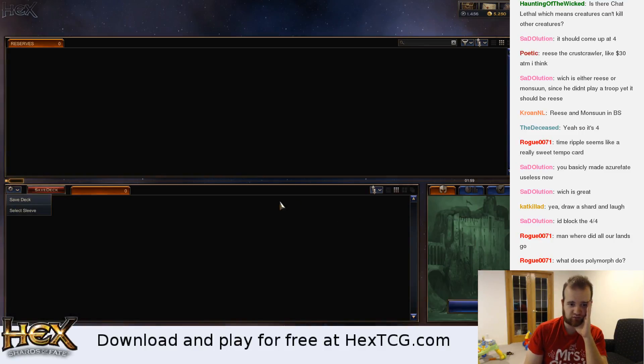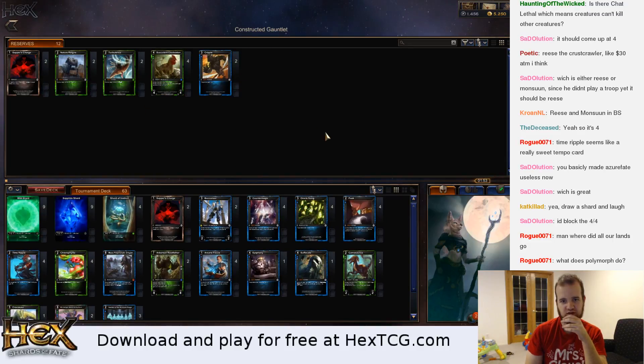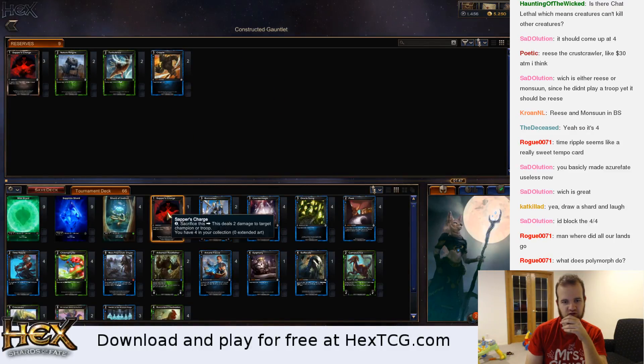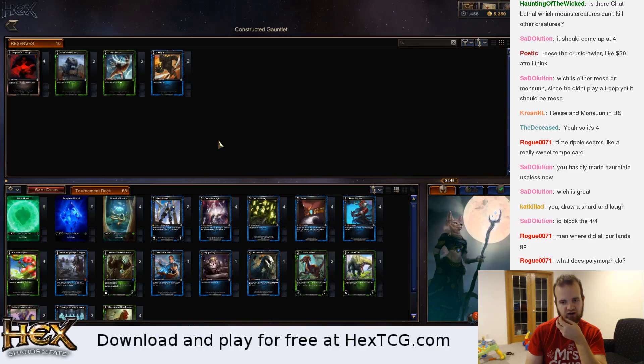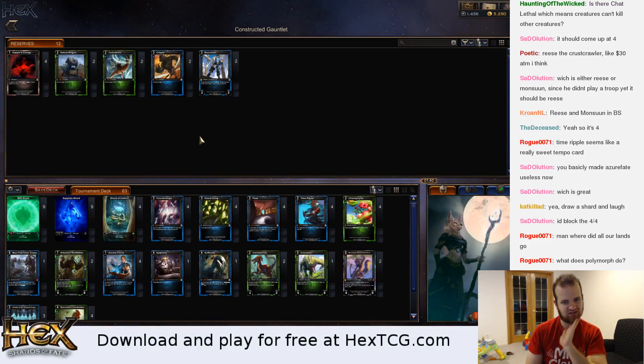We didn't hit the source that turn. Negate seems good in this matchup. Cluck Duckin seems good in this matchup — he's a sweet card. Sapper's Charge doesn't seem great. Buccaneer seems medium; a lot of his guys have enter-the-battlefield effects so that doesn't seem very good.